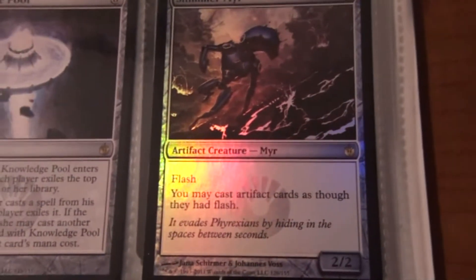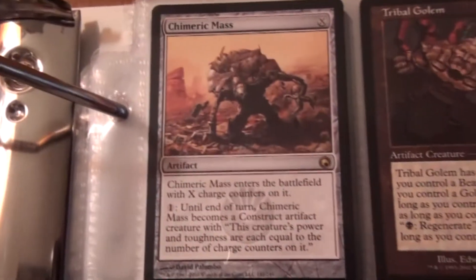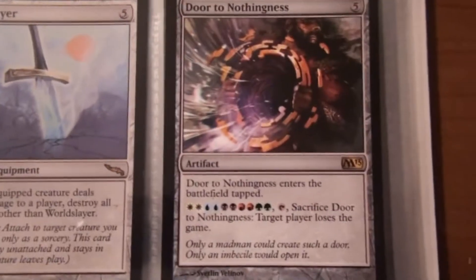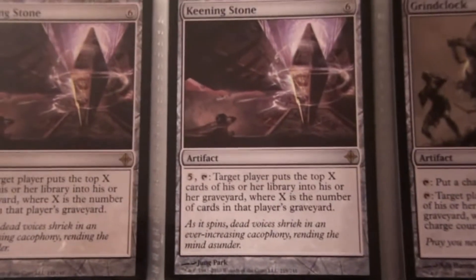And here are the artifacts. A Myr Welder, a Knowledge Pool, a Shimmer Myr — which is foil — Mirror Works, Thopter Assembly, Otherworld Atlas, two Gallows at Willow Hill, Conjurer's Closet, a foil Moonsilver Spear, four Quicksilver Amulet, a Throne of Empires, three Venser's Journal, a Chimeric Mass, Tribal Golem, Wurmcoil Engine, three Grimoire of the Dead, two Grappling Hook, a Molten-Tail Masticore, three Creepy Doll, an Omen Machine, Worldslayer, a Door to Nothingness, a Kher Keep Memorial, Spellskite, Trading Post, two Prototype Portal, Kaldra Forgemaster, Psychosis Crawler, Keening Stone, and a Grindclock.